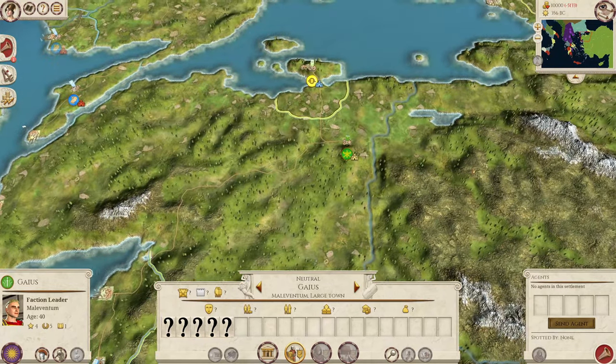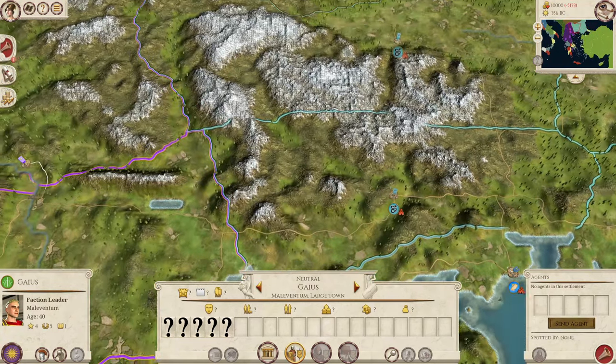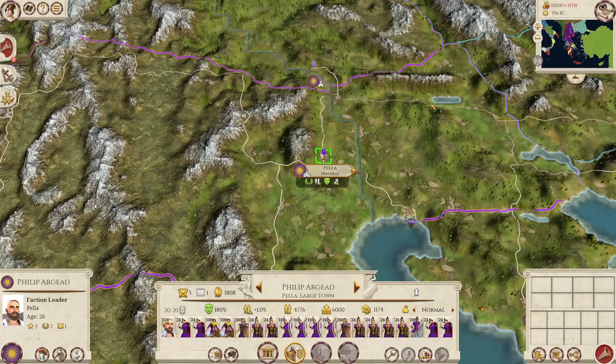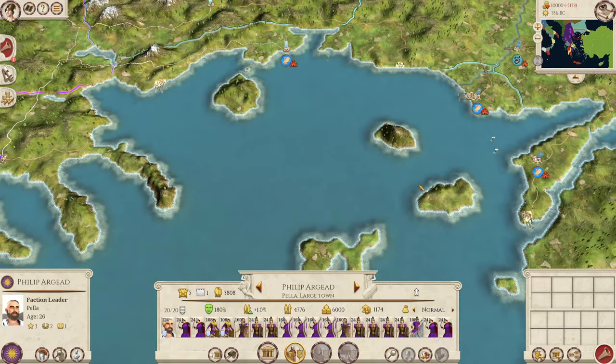Persia wouldn't be conquered until Alexander took the throne; however, Alexander is actually in this mod. If you look at the family tree, he is at age zero. Because it's four turns per year it will take a while for him to actually spawn as a general — I think about 75 turns or so — but it is possible to essentially play as Philip, follow in his footsteps, control most of Greece, and then use Alexander to conquer Persia.